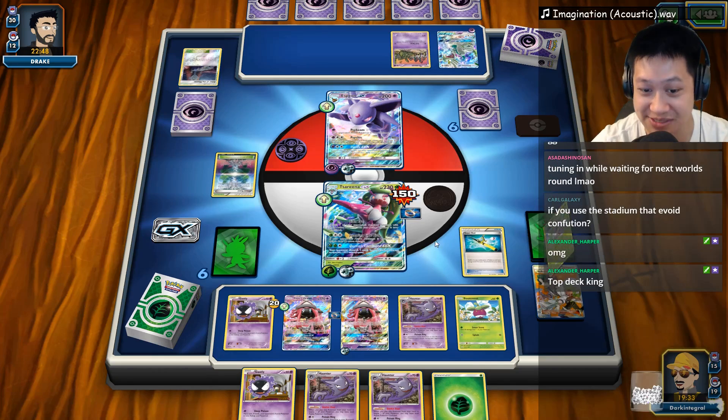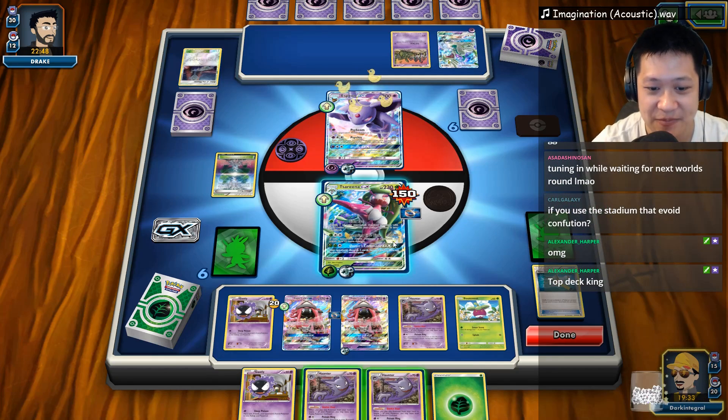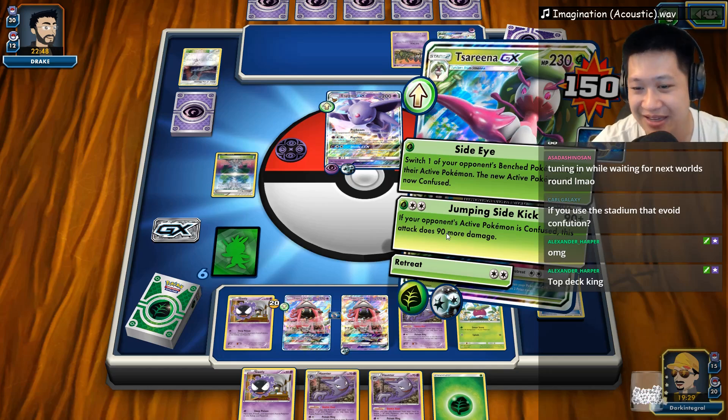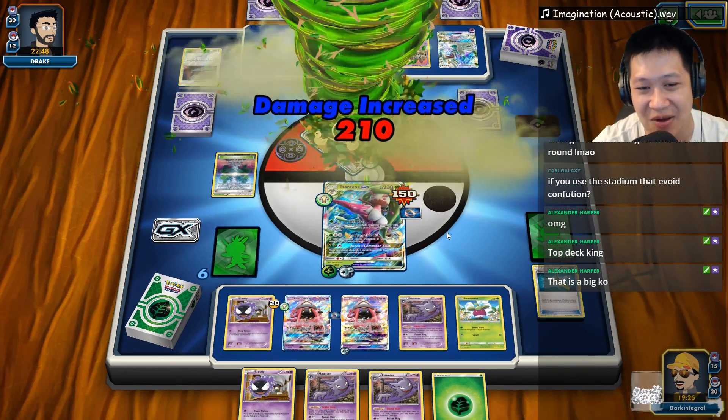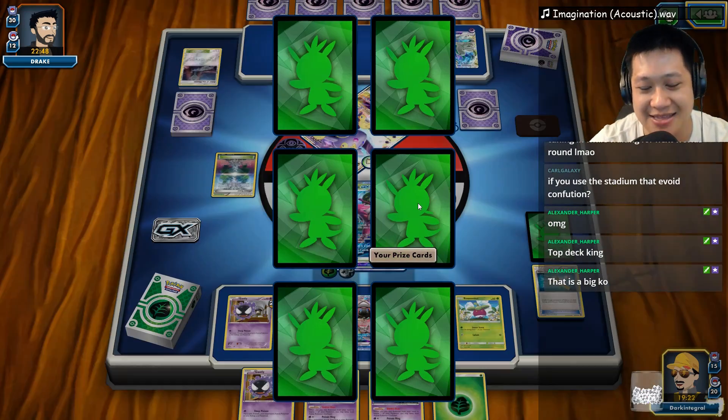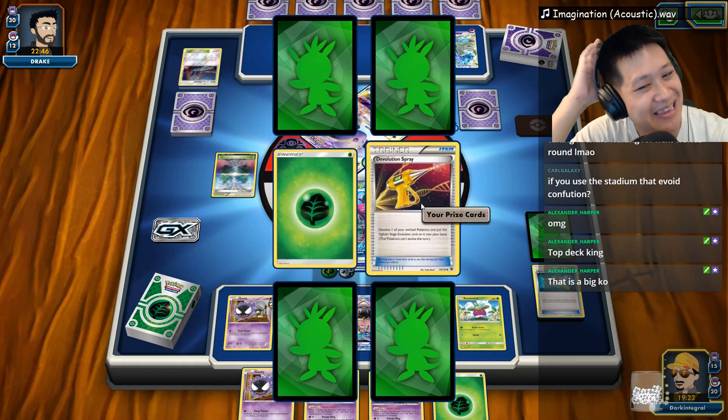We're going to be risky with the energies, charging up right there. I don't want to evolve the confusion right now. Let's go ahead and use Jumping Psychic — this should be a one shot KO. Yes, it's a one shot — take that SBI before you go down. Take it down with you. Wish the Lysander didn't come through though. Where do we get the Evolution Spray? Our confusion tech is fully online operational.